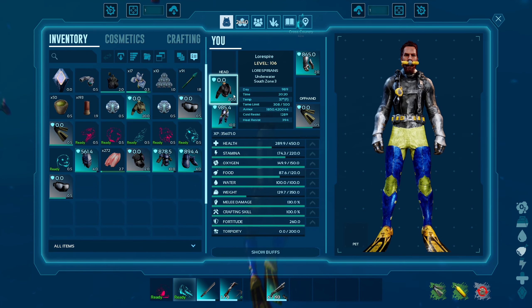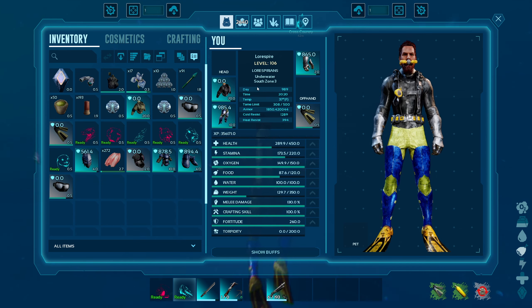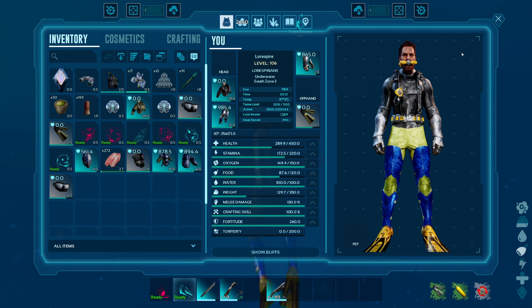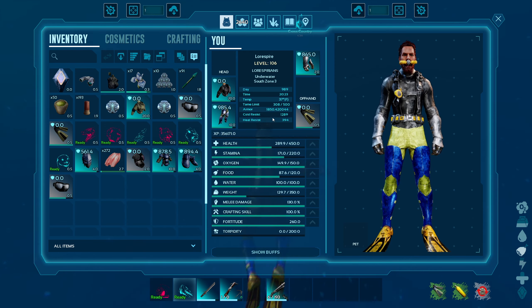Now that we've covered all the cave locations on the map by latitude and longitude, let's go ahead and take a look at the gear we'll need. After that I'm going to show you the area around each cave entrance as well as the inside of the cave itself, so you can get a better idea of what the cave is like and how to find it.